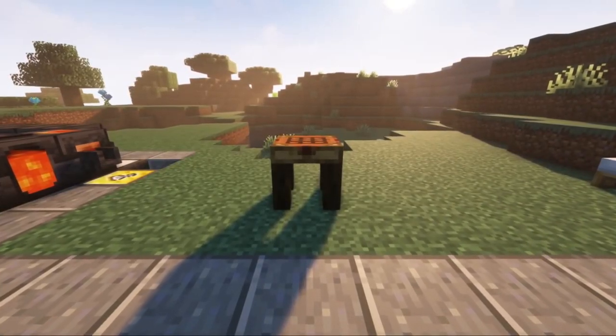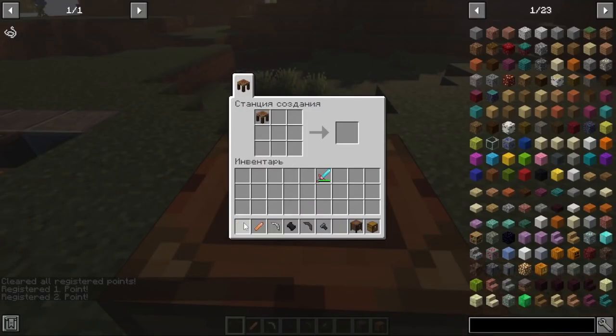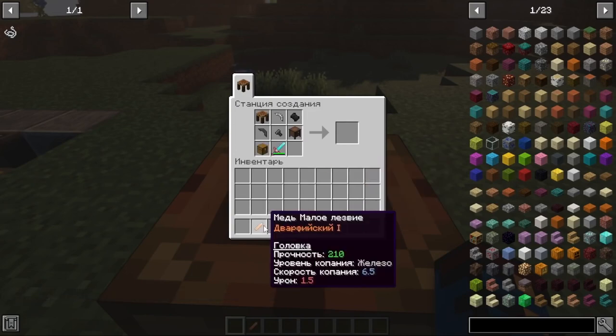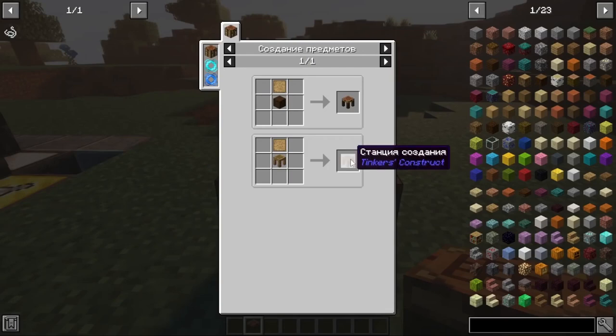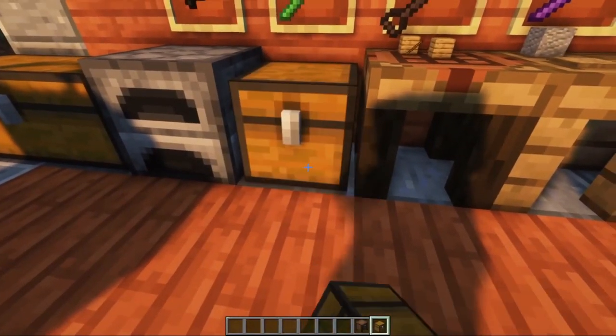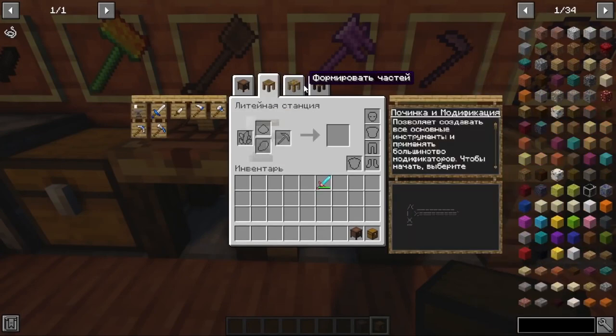Tinkers' Construct also has its own workbench called the creation station. The peculiarity of this workbench is that the resources you put in it will not fall out when you close the interface — they will remain in it. Here is its recipe. In addition, the chests and blocks of Tinkers' Construct can be grouped for convenient use using tabs.